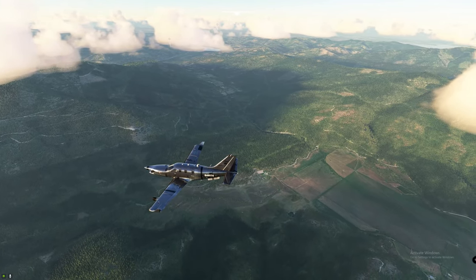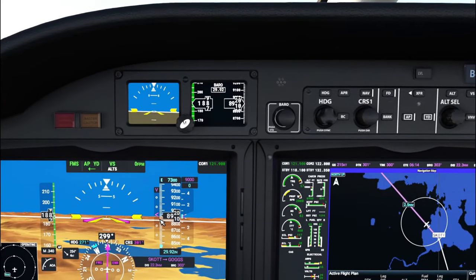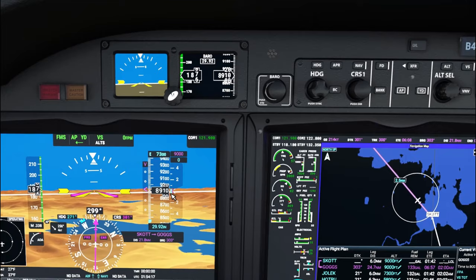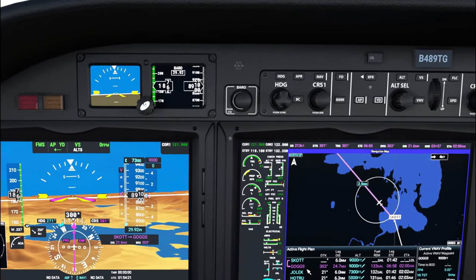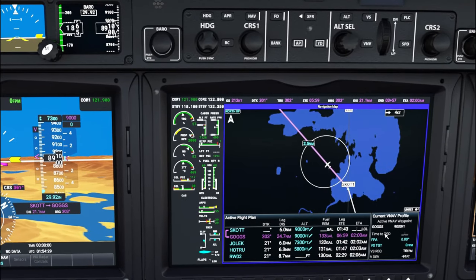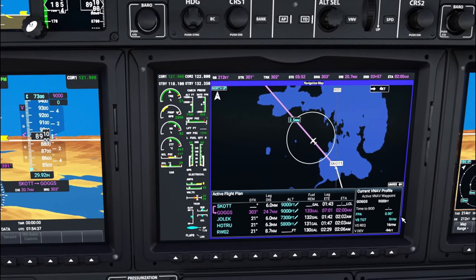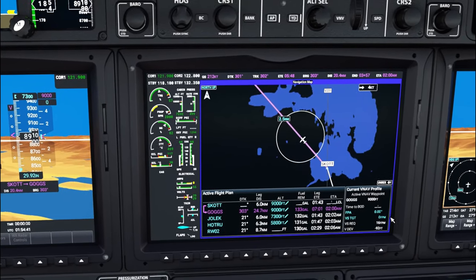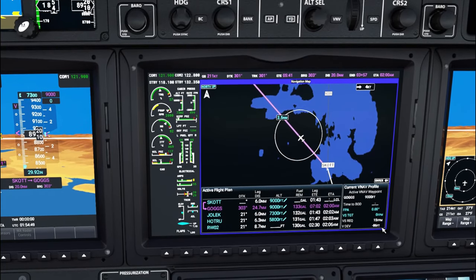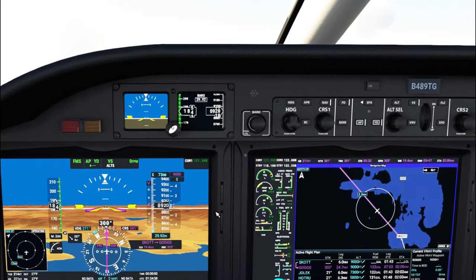As you can see, the magenta line is just a little bit above us because our flight restriction is 9,000 feet and we're just slightly below that — but that's okay. Once we get to GOGS at 9,000 feet, our next flight restriction is 7,300 feet. As soon as we pass GOGS, 7,300 will populate in the VNAV window and give you a V-speed target. If you're too late or too early, the required V-speed will be the correction. Right now we are about 83–84 feet below where we're supposed to be at 9,000.